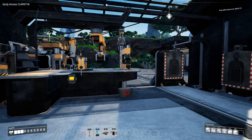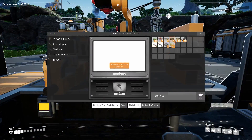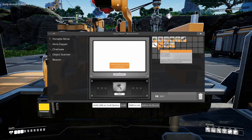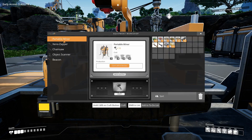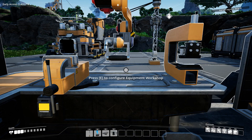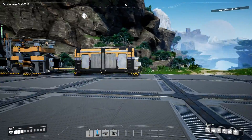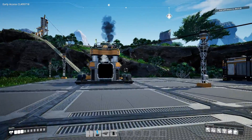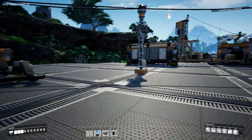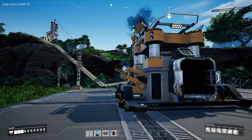Another thing you're going to want to get up is a workshop right away, because it allows us to build more advanced things as we progress. It also allows you to build a portable miner, which is a really handy early tool. You can drop these all over the place to get resources before you get the automated miner set up — they'll mine up to 100 of a resource for you.